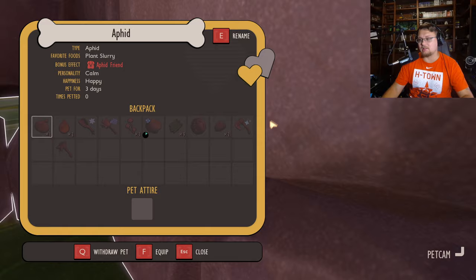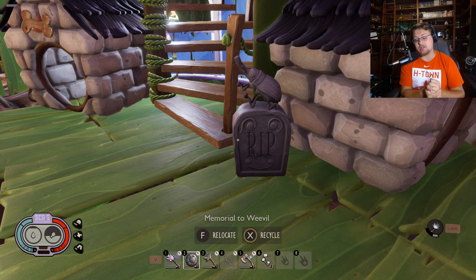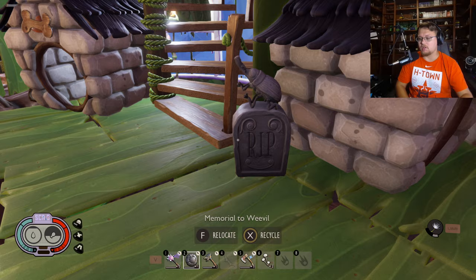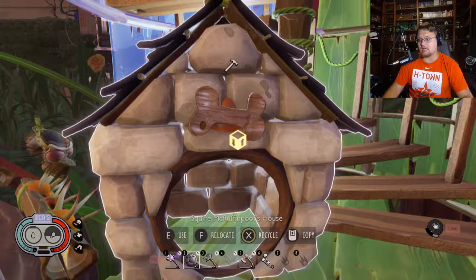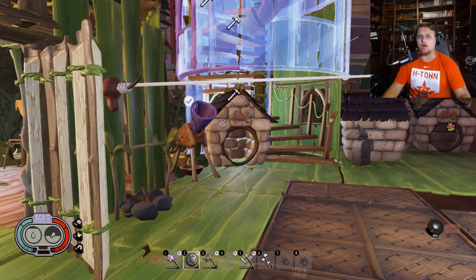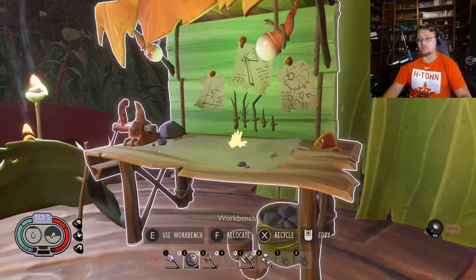My little aphid buddy is hiding over there. I had a weevil but he died, which spawned the new RIP headstone added in the home stretch update. There are now three different types of headstones: the generic one, the aphid headstone, and now the weevil headstone. I believe the generic one is what you get when a gnat friend dies. Gnats are now also able to have pet attire put on them, and like all pets in the home stretch update, all pets get a 200 health boost when wearing gear.